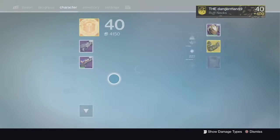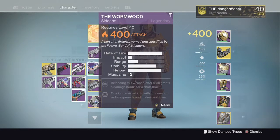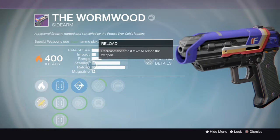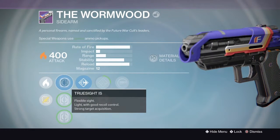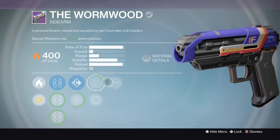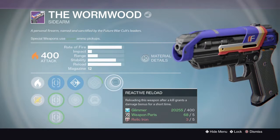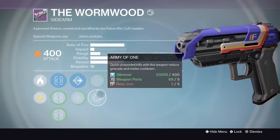The other weapon we're going to talk about today is the Wyrmwood Sidearm from the Future War Cult. I haven't got a spectacular roll on this, but if you've seen other reviews on the Wyrmwood Sidearm, you'll know that it is a very useful weapon to have in your arsenal.